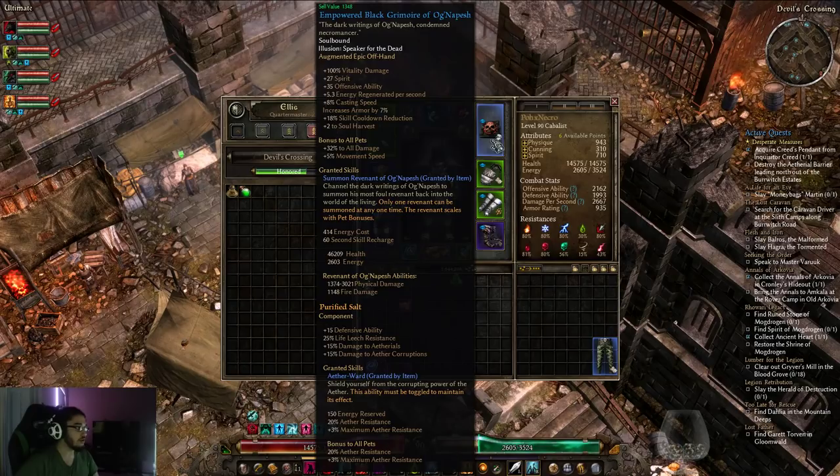So first off we've added a new minion to the ranks and it is Sir OG Nepesh. OG Nepesh — I think his highest crit for me has been like 77k. But anyway, we'll go ahead and talk about all that in a little bit.